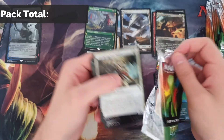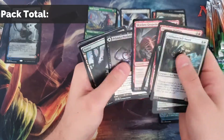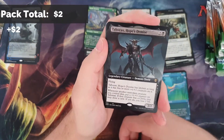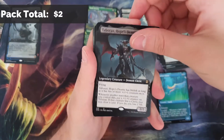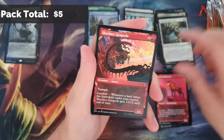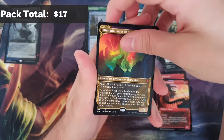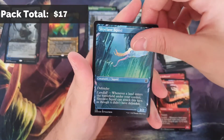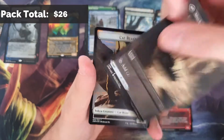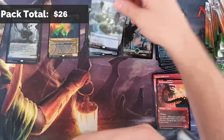Very nice - we've had a lot of Polluted Deltas on this channel. So that's our first pack and first expedition. Hopefully that shows we're going to have a good time today. Cleansing Wildfire foil - there's a lot of play in that one. Our first rare is Taborax's Hope's Demise. Foil rare is Glasspool Mimic, which is seeing some play. Our showcase rare is Omnath - our first mythic! Omnath got the ban in standard but still sees play, so it's worth some money.